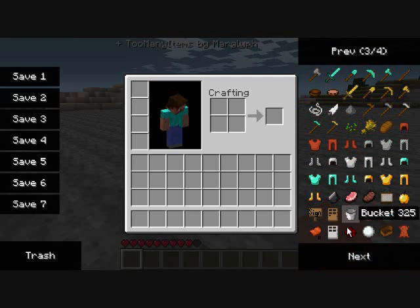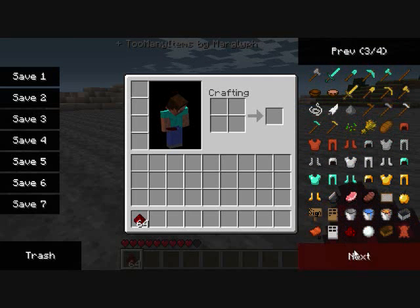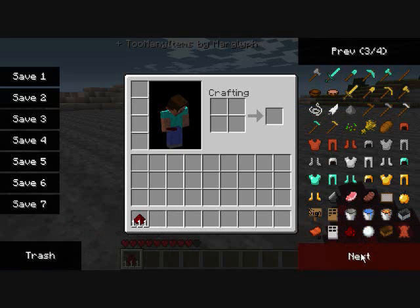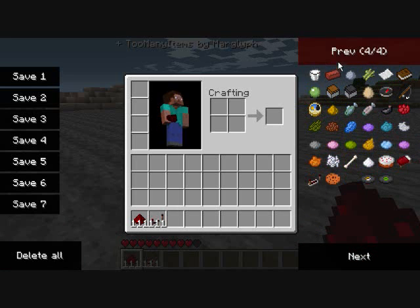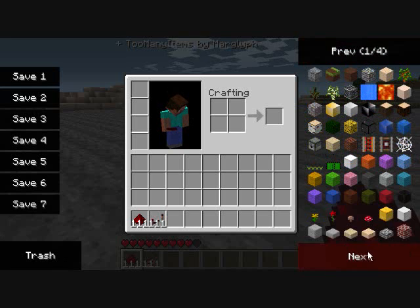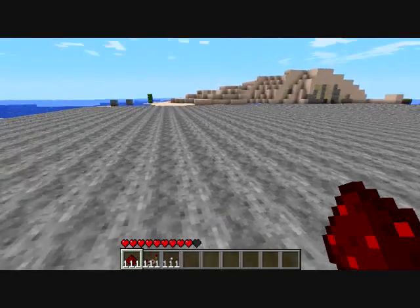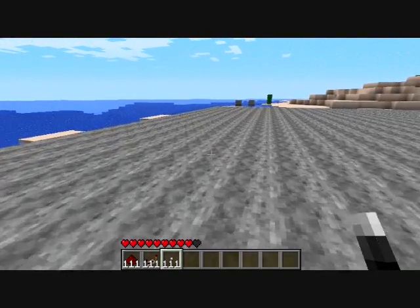First thing we need is some redstone. Just spot myself infinite, and then get myself infinite redstone repeaters. And I need some levers. Where are the levers? There they are. I think that's all I need for now.